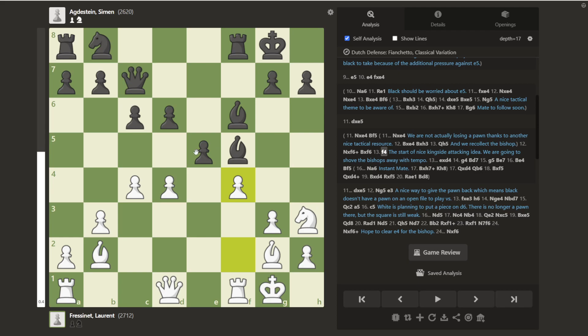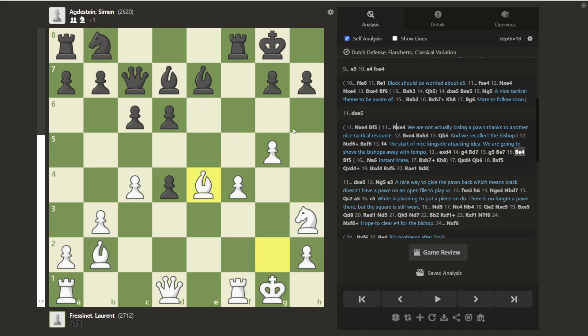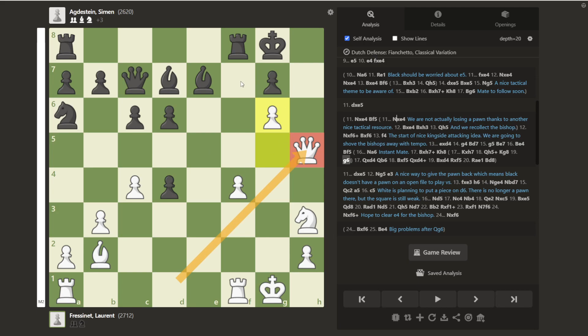After Bishop takes, we play f4. If White takes, we're happy — we're going to bring our Knight in, a beautiful-looking Knight. If he captures this way, we do not capture back, allowing this trade of Bishops. We're going to shove these Bishops out of the way, then bring in our own pieces and capture, and now there are all kinds of problems. For example, a random move like Knight to f6 leads to big problems — we have a Bishop sacrifice, and you really can't even take it. You take it, the Queen comes in with check, you try to drop back, and you get mated almost immediately. This Queen coming to h5 is a common theme.